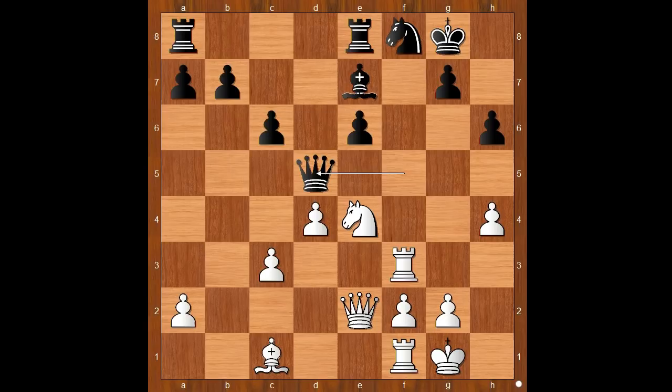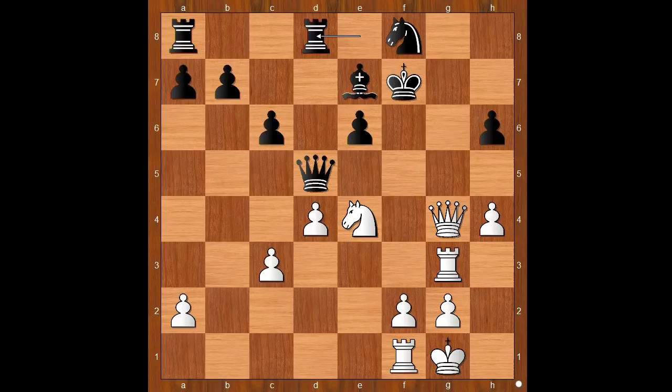Did you find this? Awesome. Bishop sacrifice — bishop takes on h6. Pawn takes bishop. White to move. What is the follow-up? Rook to g3 check. King to f7. Queen to g4. Rook from e to d8, making room for the king to escape. Queen to g7. King to e8.